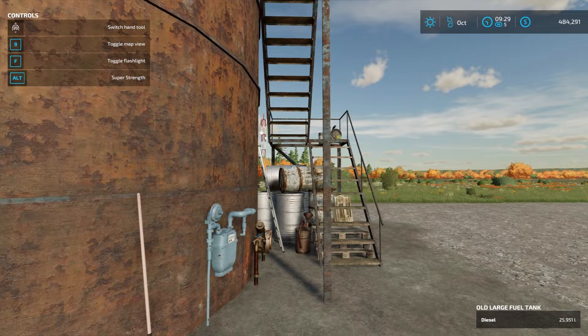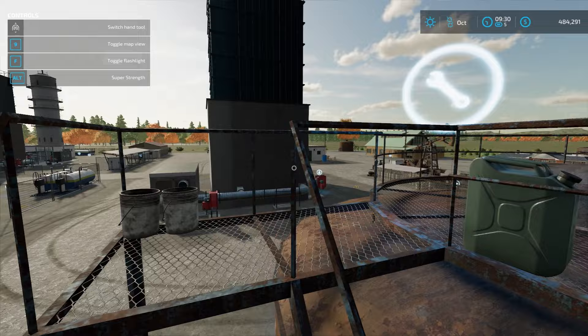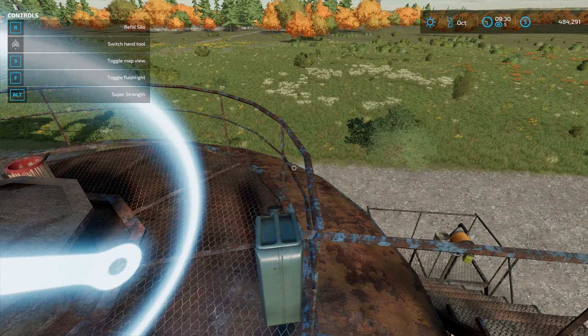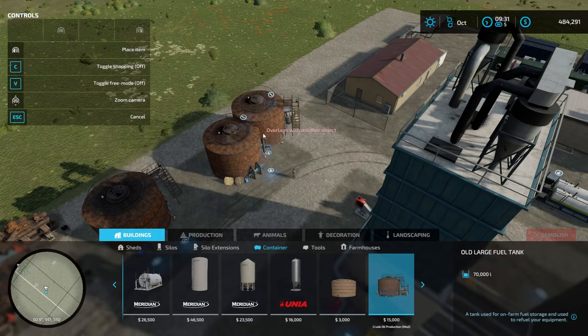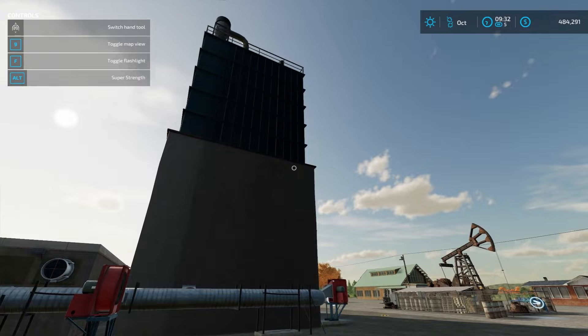This next one is just a diesel tank — a diesel refuel tank. You can put diesel into it; you fill it right here and unfill it right here. You can add finished diesel product from the factory into this tank, or you can manually refill it if you just want to buy diesel, similar to other refill points you can place on your farm. It's a nice big old tank. That's the old large fuel tank — used for on-farm fuel storage to refuel your tractors, trucks, everything. You can also bring diesel from the refinery and put it here.